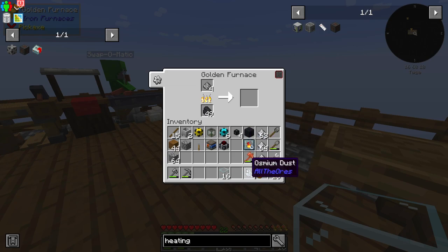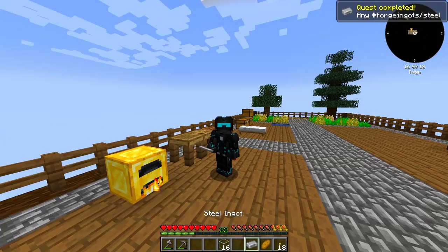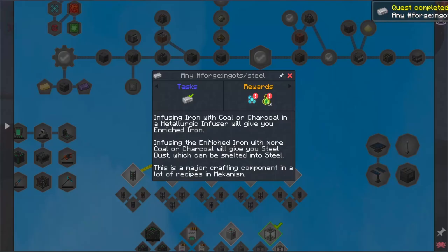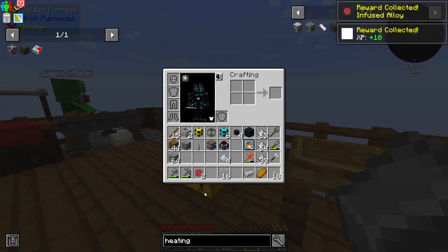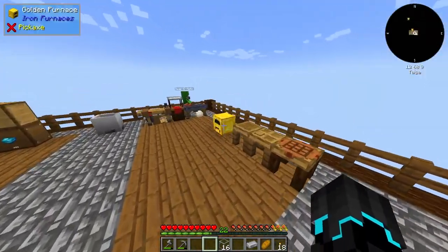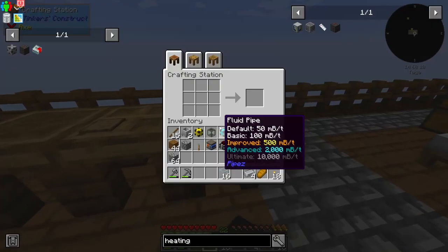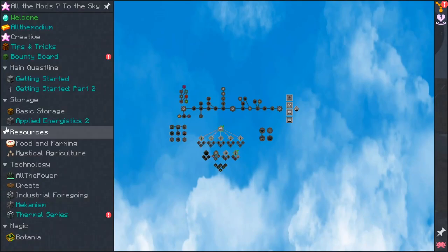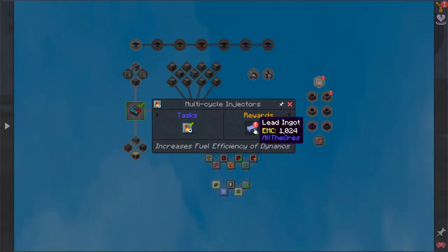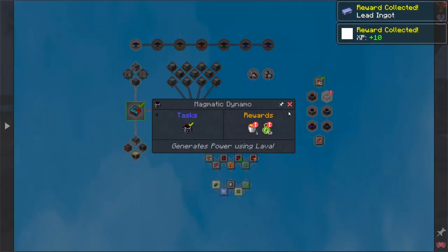That is our very first steel ingot — and quest completed! Quest completed in Mekanism. A random reward — let's see what we got. Infused alloy. Those will become very useful in the future. There's more: Thermal Series rewards as well. It didn't register them last episode but it registered now. Bounty board, Getting Started part two — yes!